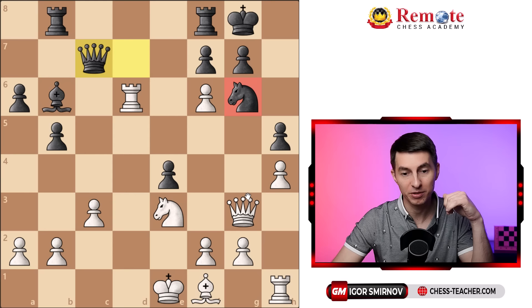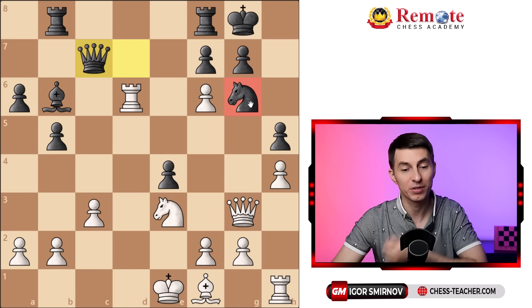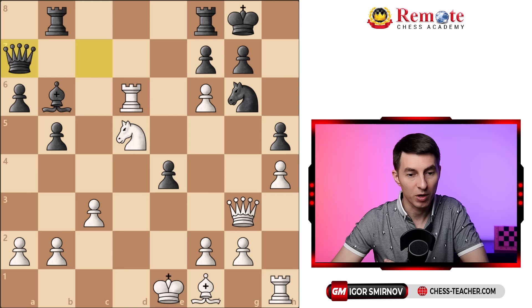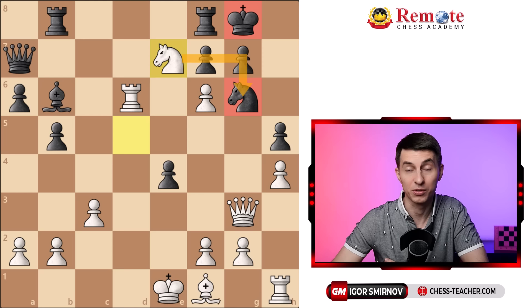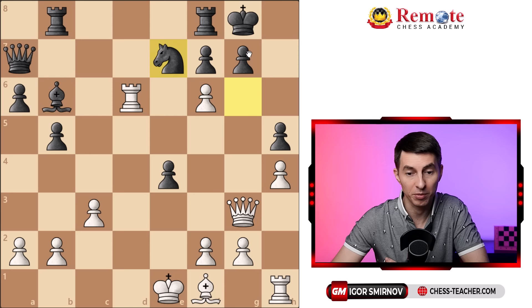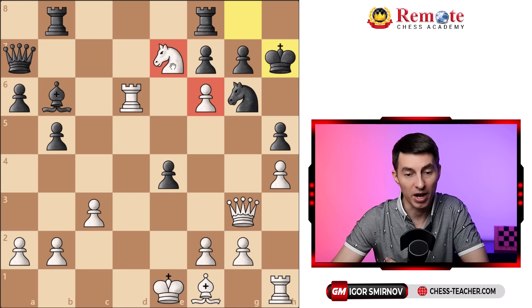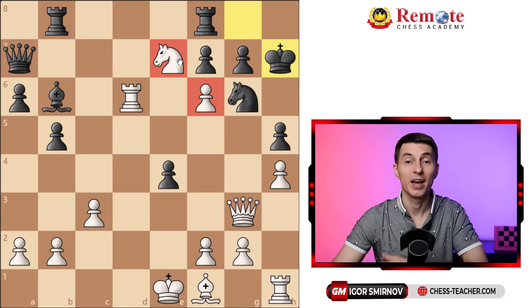Carlsen asked himself how he can attack this knight on g6 and try to remove it. He found an interesting maneuver starting with knight to d5, chasing away the queen while simultaneously removing the problem of this pin. The queen went to a7 and now knight to e7 — white is actively trying to get rid of this knight, which is also a check to the king. The problem for black is they can't get rid of this annoying knight because the knight is pinned — that would lead to an instant checkmate. After knight to e7 check, black played king to h7 and now has to tolerate this annoying knight right in the center of the position, controlling a bunch of squares.